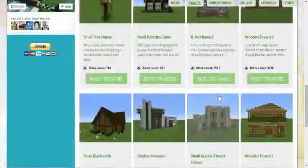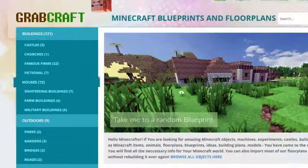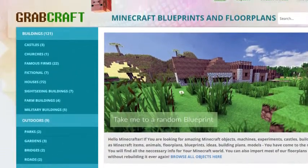And even from medieval to modern. You'll find a choice of pixel art, statues, machines, houses, skyscrapers, and even gardens.